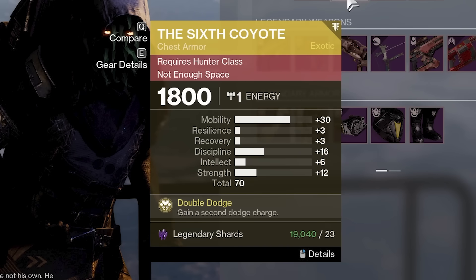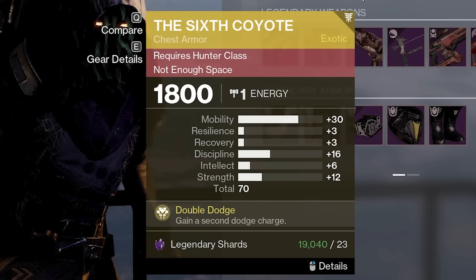A Sixth Coyote with a 70 roll and 30 mobility is absurd and maybe the best thing Xur has out here today. I am absolutely going to pick that up for my hunter in PvP and I recommend you do too.